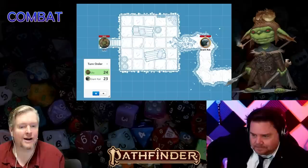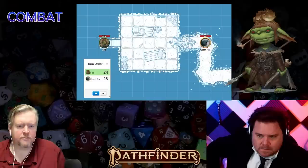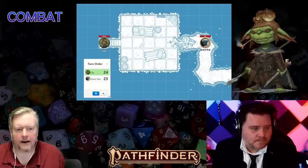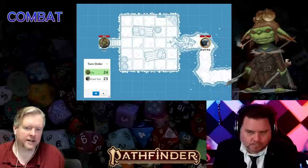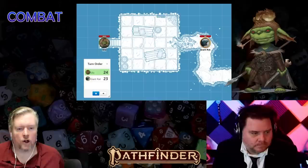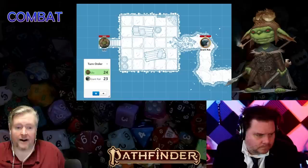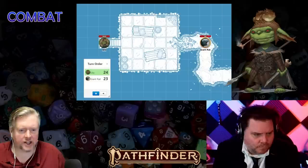With initiative rolled, we go into the combat round — a cycle of everybody taking their turns. Once everyone has gone, we advance to the next round. Rounds matter mainly for tracking durations of spells and effects. As GM, if you've got multiple monsters, you can have them all go on one initiative, or give them separate initiatives. Right now it's just one giant rat versus one goblin.